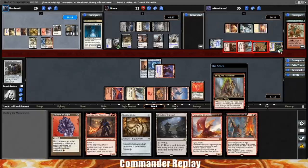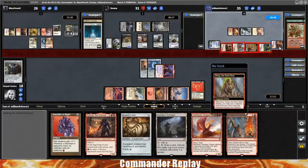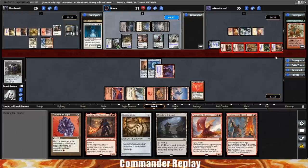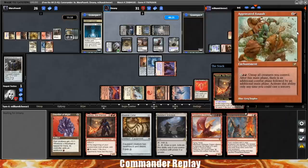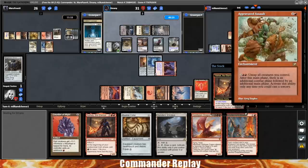Let's count: that's 10, 11, 12... There's a Neheb — are we dead? 14. We might be at 1? We're at 1! Neheb makes 7 mana. Oh wow — they shot that Aggravated Assault just in time, because that would have gone infinite with 17 red mana. Back to our turn, there's a Jessica's Will.